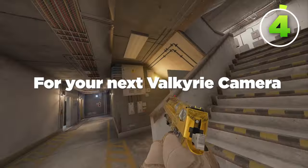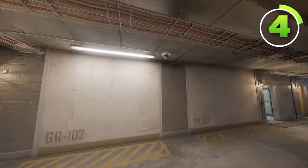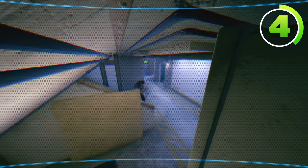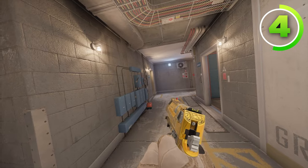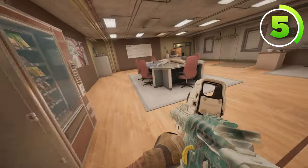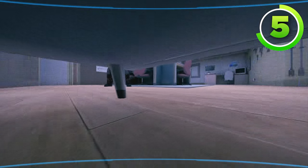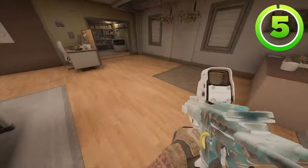For your next Valkyrie camera, put it right next to these power generators right there. This Valkyrie camera can give you a sound call for the main white stairs, as well as a visual for anybody coming in through the trench door or anybody on the bathroom door. For the final Valkyrie camera, throw your camera under the vending machine right there. If people are standing up they're not going to find this camera, but this camera definitely will find them — it gives a great 180 visual for anybody attacking the top of the floor for basement.